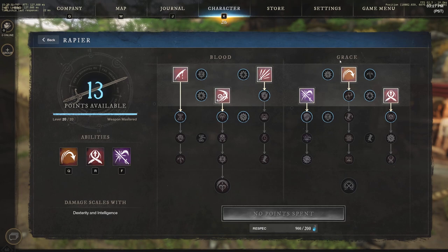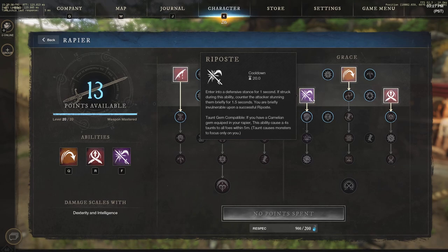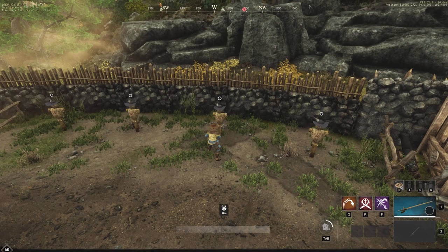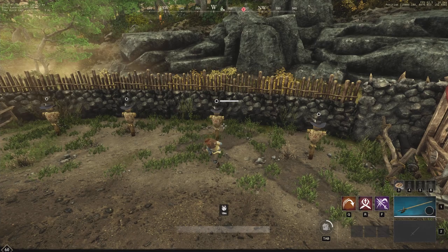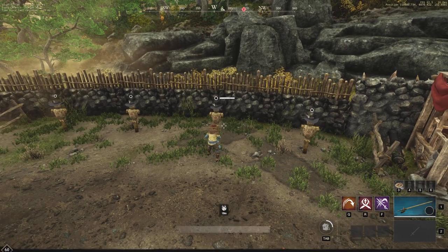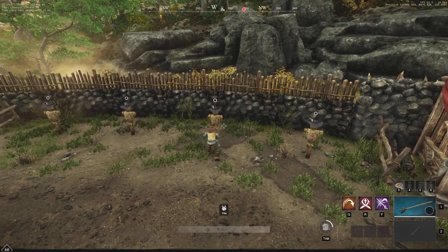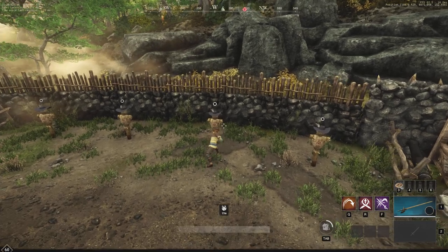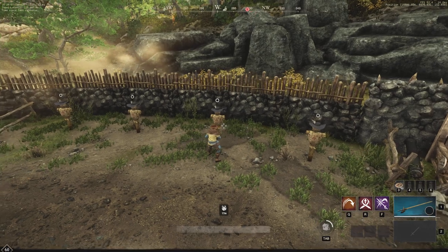We have Grace already up, so we have Evade, Riposte, and Flesh as our current abilities. Let's look at an auto attack — that's just an auto. Going through heavy and light attacks: a light attack does 573, and a light attack critical also lands. A heavy attack hits for 988, and a heavy crit does 1666 — very high damage. Heavy attacks are very very good.